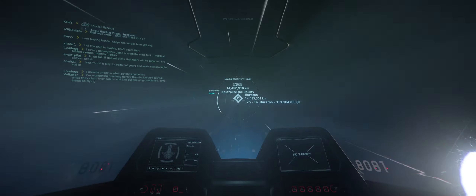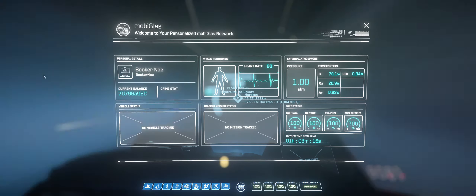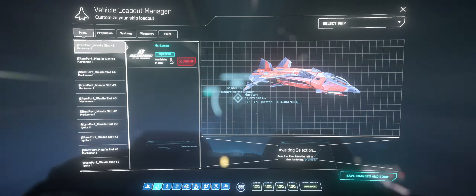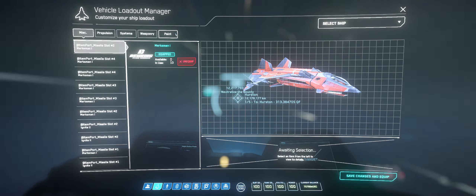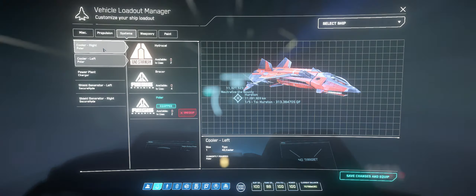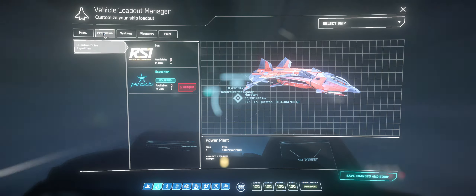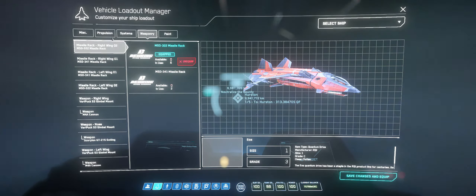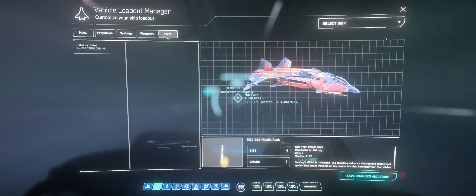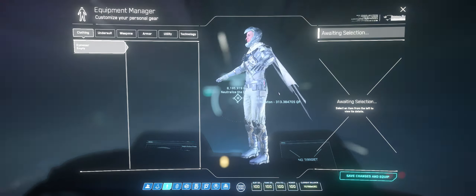While in transit, you have the global chat up and you have access to your MobiGlas, which you can handle everything from — your vehicle loadouts, you can hot-swap right now. So even if you're just in the ship, you can actually change out your coolers, your shield generators, your quantum drive, your weaponry, and even your paint scheme.